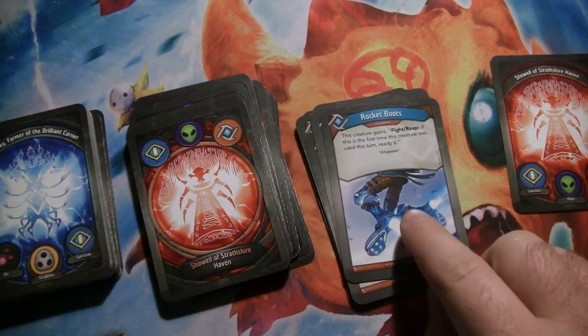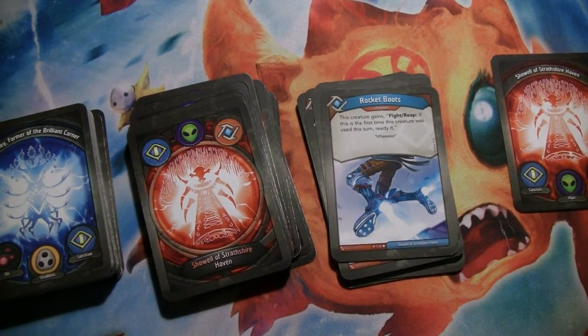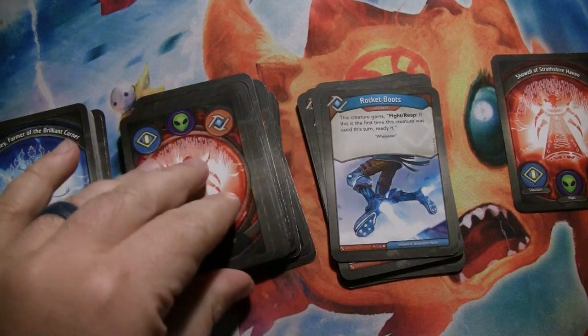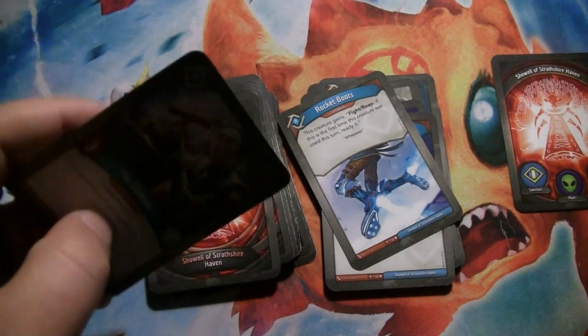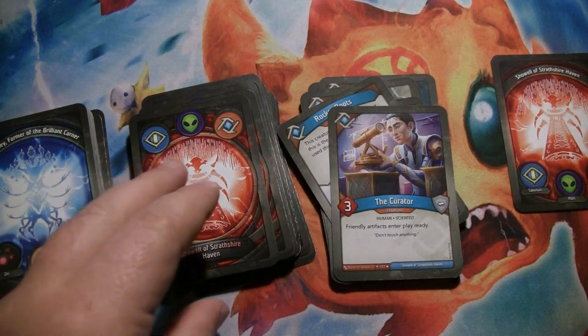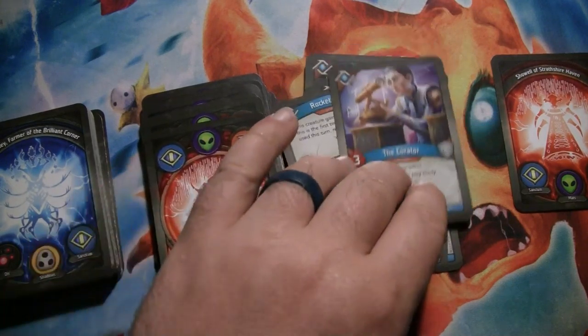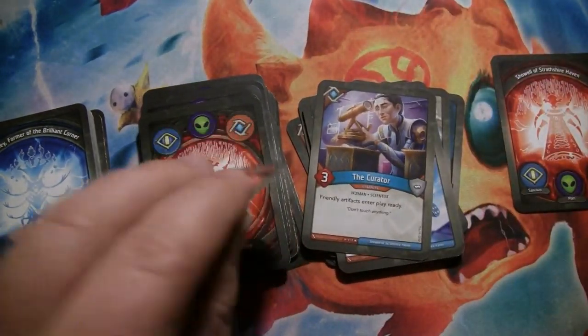Rocket Boots is an upgrade that gives a creature: Fight or Reap — if it's the first time the creature has used this turn, ready it. Unfortunately, that doesn't trigger if a creature starts stunned; you're just going to unstun it and it'll sit there. But on Fighting or Reaping, it re-readies. In Logos, we don't have any great targets for this yet — we'll have to look at some other houses. Then we have the Curator, who's 3 power and says that friendly artifacts enter play ready, which means your Library of Babels — if she's already on the table — come right out ready and can immediately draw you a card.